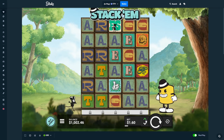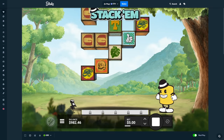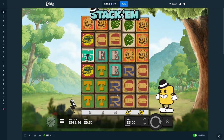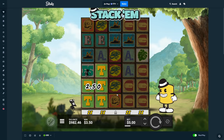We're here on Stack'm. Let's start out with some spins — some five dollar spins. We'll go down to about $950, see if we can get a bonus here. Stack'm can be pretty nice for a base game, but you can also get a lot of dead spins. That's definitely what we want to avoid.